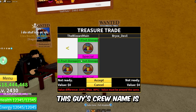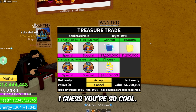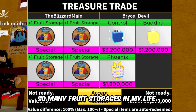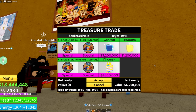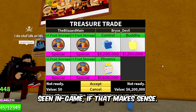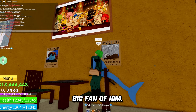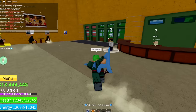We're in the next server — we got one trader, Bryce the Devil. His crew name is 'I Do Stuff.' We got Control, Buddha, Phoenix — what else? He said 'holy dang, he's like I've never seen so many fruit storages in my life.' This game pass isn't actually seen in-game that often even though it's one of the most traded. He said 'are you the real one?' — I said 'no, I'm fake, sorry.' He said 'okay, big fan.' He said 'trade Mochi Mochi same!'